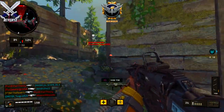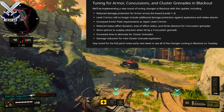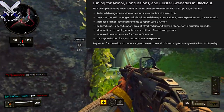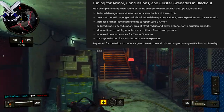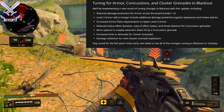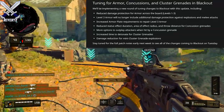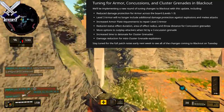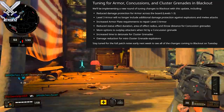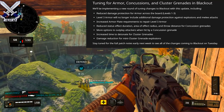Moving on to the 1.12 update — this is a pretty huge update if you guys are blackout players. They say there's going to be tuning for armor, concussions, and cluster grenades in blackout, which are three of the biggest concerns in the community. They'll be implementing reduced damage protection for armor across the board, levels 1 through 3. Level 3 armor is no longer going to include additional damage protection against explosions and melee attacks. Increased armor plates will be required to repair level 3 armor — it's going to take two plates to repair one tick of that level 3 armor.